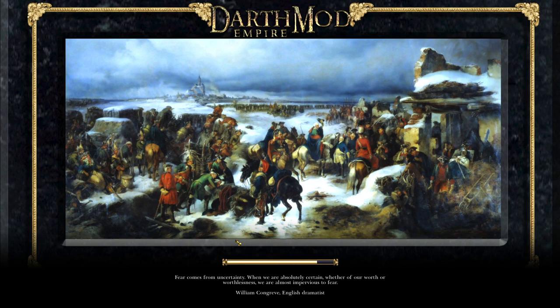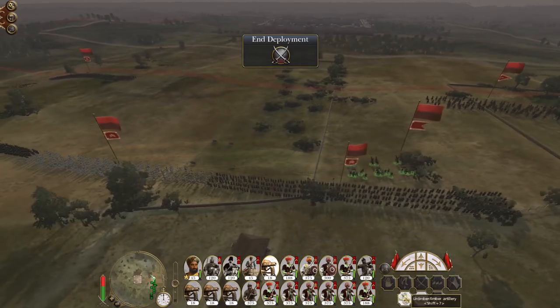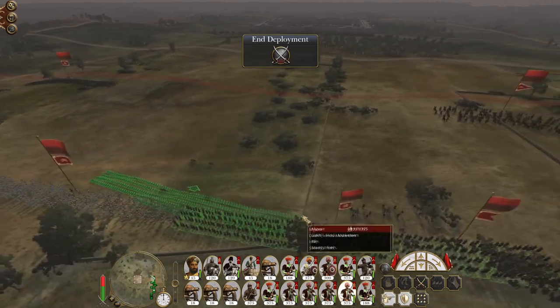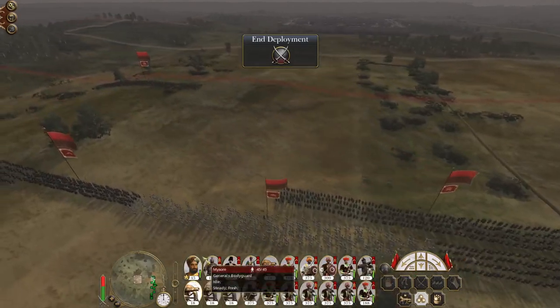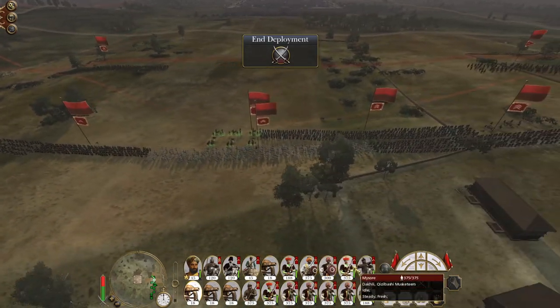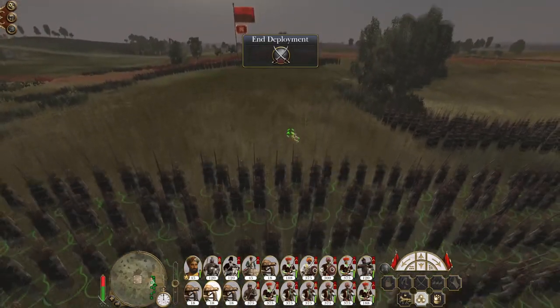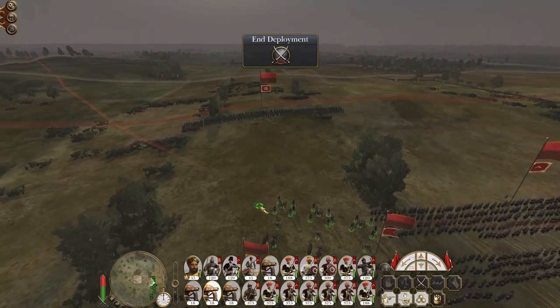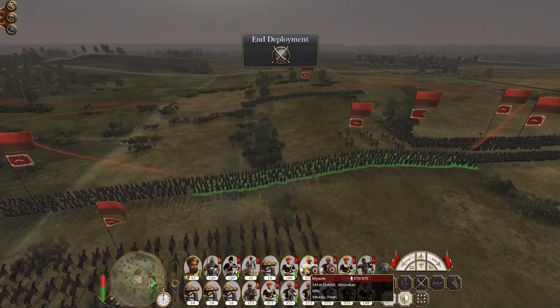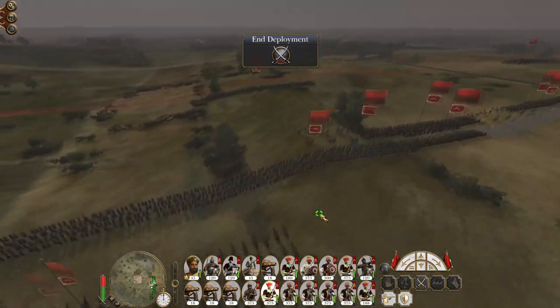Lose as few men as possible, so we're going to be deploying right back, using our artillery to do most of the damage. What we don't want is to have our force degraded and then suddenly have another full stack of Barbary troops on our front doorstep. I'm not super bothered about how good the terrain is for my guns because we're going to chiefly be blasting them with cannon shot at short range.